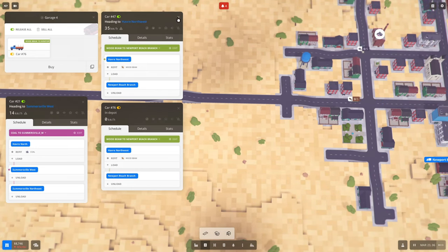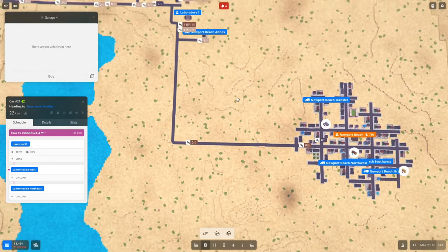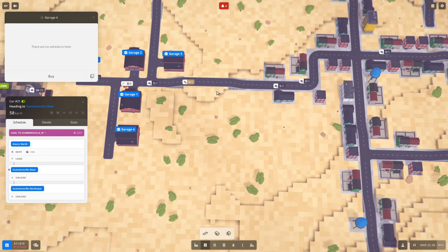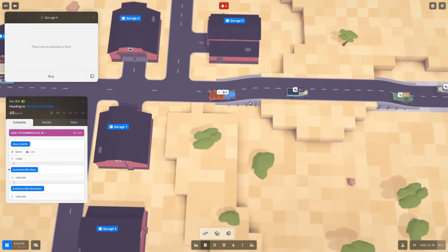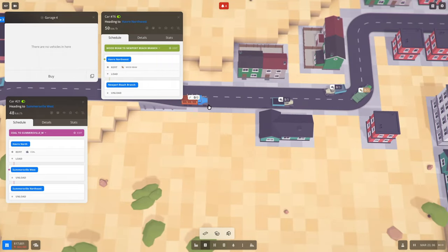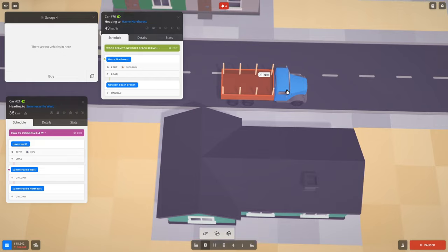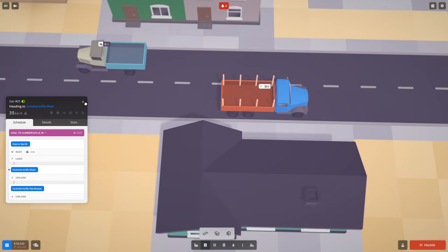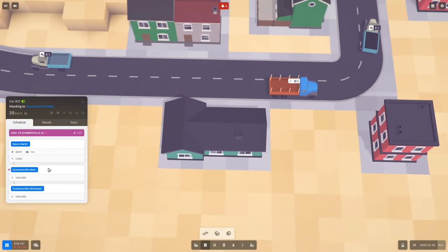Let's set these two trucks loose — one, two. One is faster than the other and carries more. Let's hit play and we can see those guys should be on their way. Here they go. Hopefully we'll get some wood beams. That guy looks like he's set to auto — see how he's got that little magic wand? So we didn't actually configure him for wood beams, but as soon as he hits the station where he'll pick up wood beams he'll be refitted before he tries to load. That illustrates why it might be good practice to have the refit step as the first stop when picking up resources.